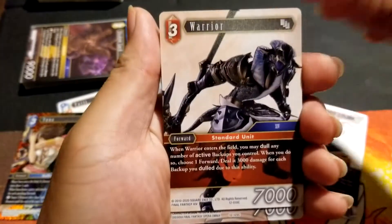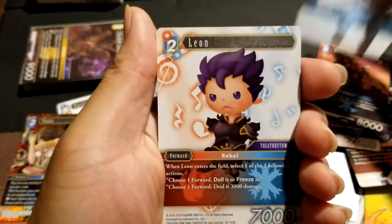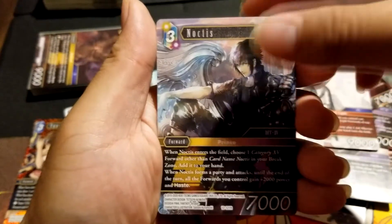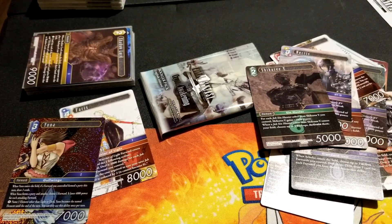Last pack and we're just going to go through it — Oyer, Freya, Nuge, Scholar, Leon. Noctus — not good. Lani, Aegis, Noctus again, and Shikari. We didn't get a full art. Oh no.